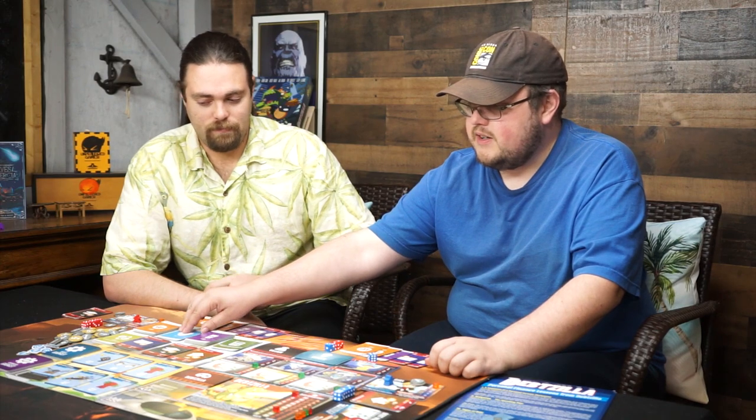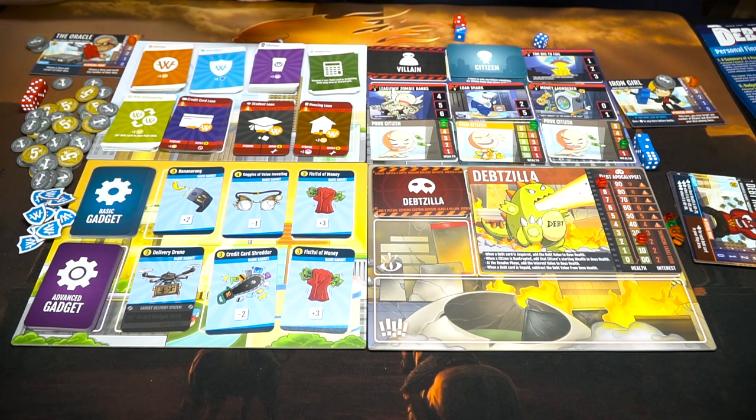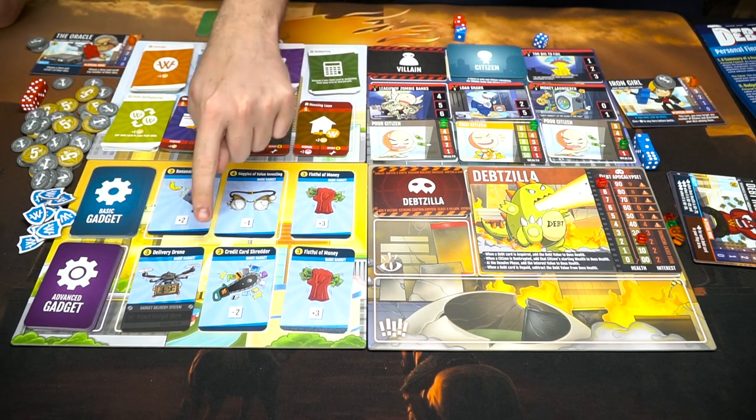Actually I think I won't do anything this round — wait, yes I will. I'll take protection, happiness, money. Discard these guys — when your deck is discarded and nothing's left you can reshuffle it. Let's go ahead and buy stuff. We each have three currency. This gadget will put plus two on a die, this one's plus three, this one's minus two, and this one's a delivery drone.